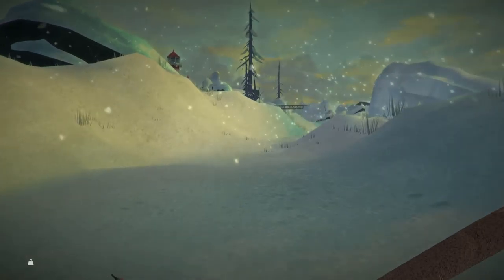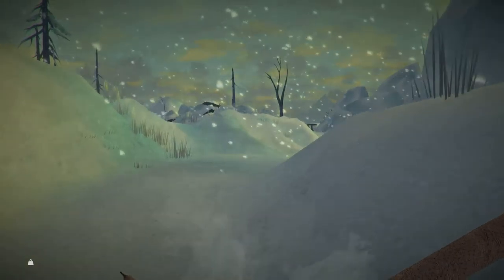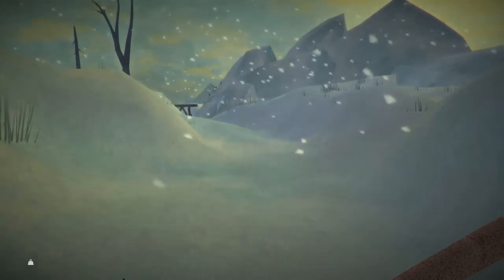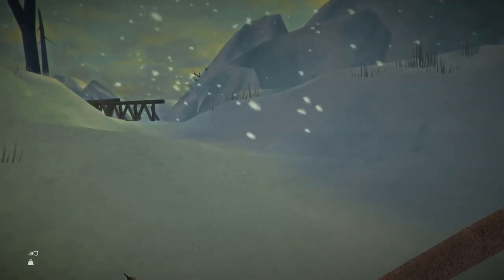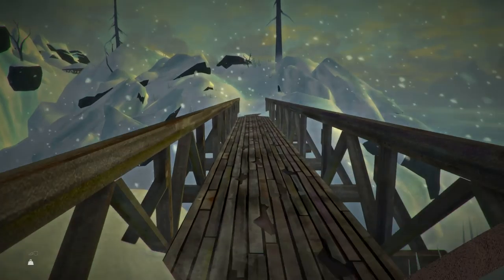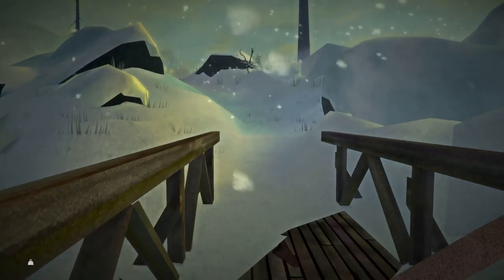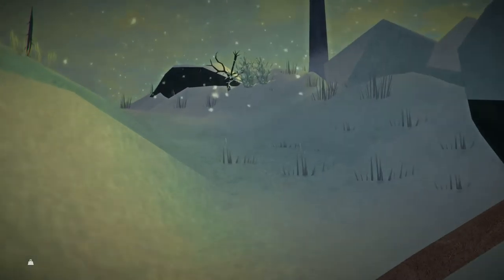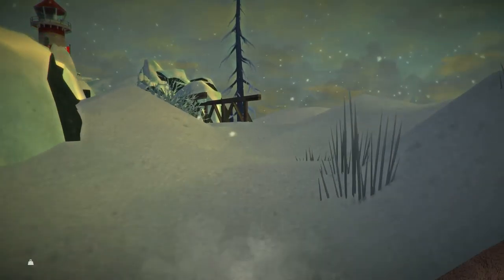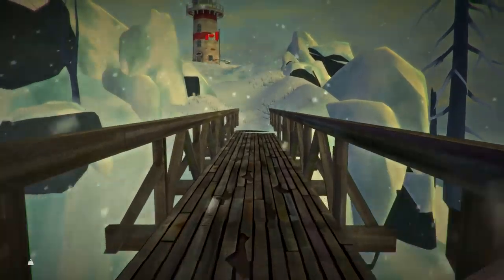Now of course this is pending good weather. If we have terrible weather, then we'll just stay holed up in the lighthouse. The nice part about this lighthouse is, when you get on this path, I think even if there was a huge blizzard, it would be relatively easy to find your way back. The path and the bridges kind of mark out the area where you're supposed to go.